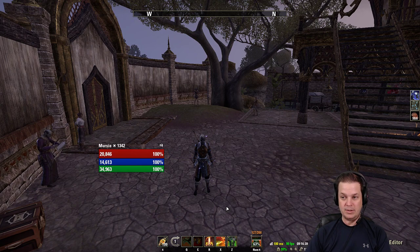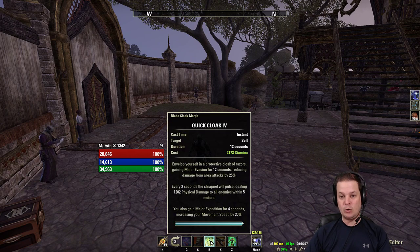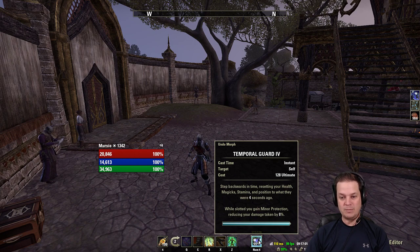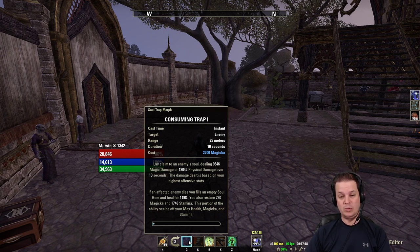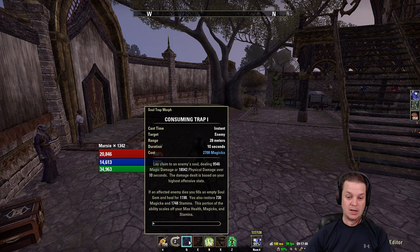On the back bar, because I am using a certain dual wield set, I'm going to run Quick Cloak — it gives you Major Expedition, Major Evasion, and Major Protection. Blood Craze for a single target DOT that also heals a little bit. Temporal Guard for Minor Protection. Fossilize — the best ability in the entire game, two CCs in one. And then Consuming Trap, a really hard-hitting DOT that restores nice resources once it levels up. Consuming Trap exponentially gets better as it ranks up, with way better resource return.